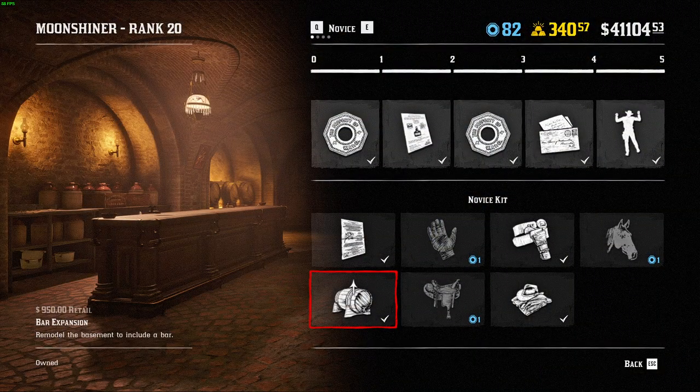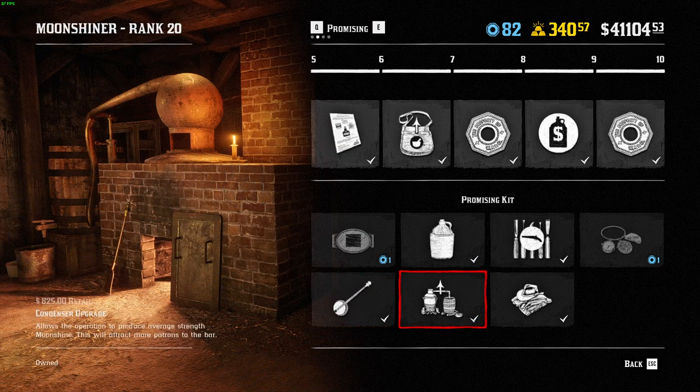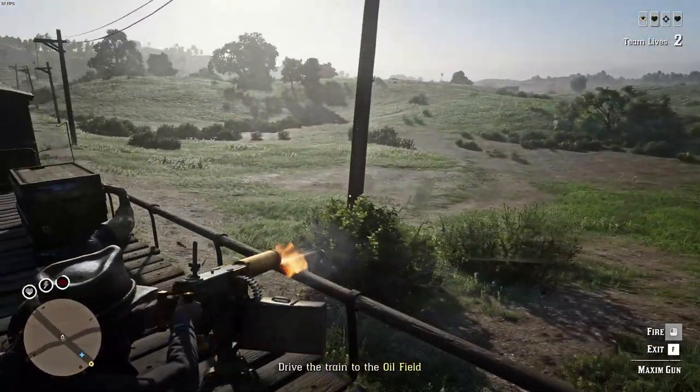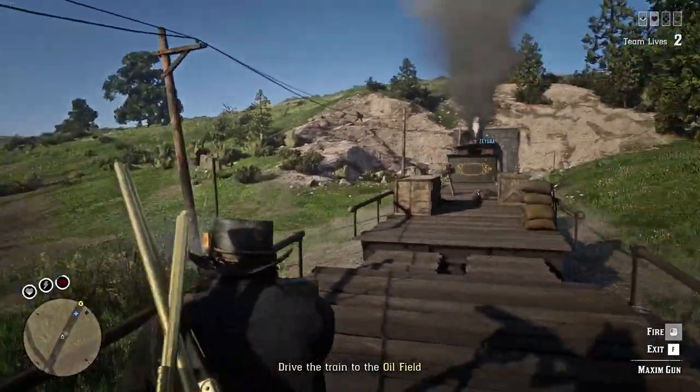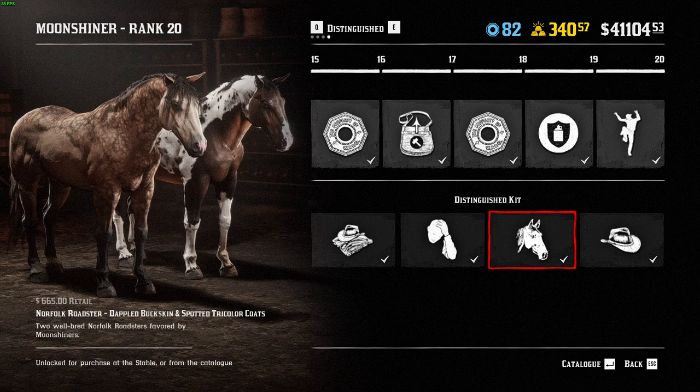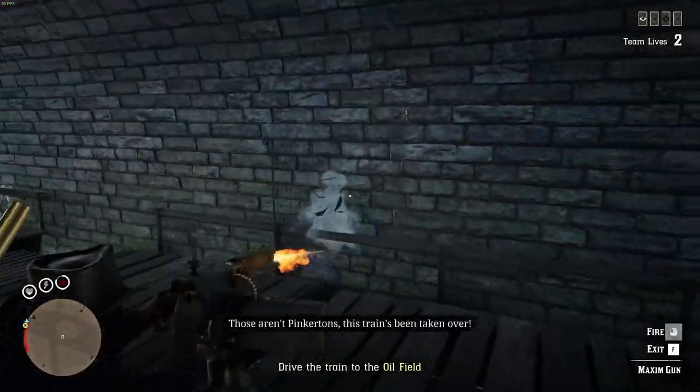Now let's get into the role itself. There's some really good stuff to unlock. The main things everyone will focus on are the upgrades for the bar and for the business, which improve the shack and obviously give you more money. You have the Bar Expansion at rank 5 for $950 — I'd say don't focus on that right now. At rank 10 you have the Condenser Upgrade for $825, and at rank 12 the Polished Copper Upgrade for $875. You must get the Condenser before the Polished Copper — you can't skip it. Another great unlock is the Norfolk Roaster, one of the fastest horses in Red Dead Online.